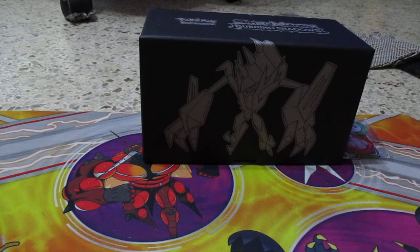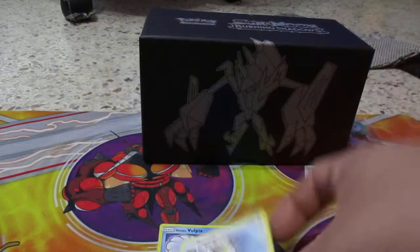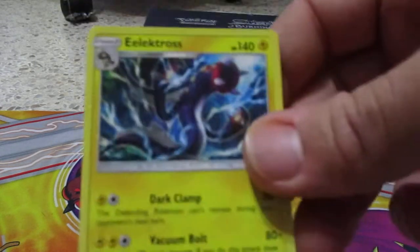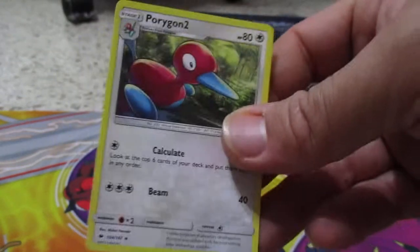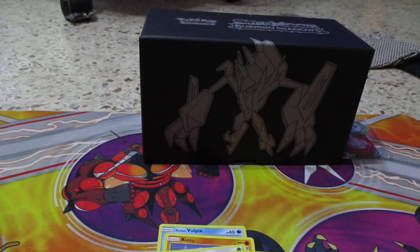I'm actually trying to get any GXs or Snorlax. Here's the code card. We have an Alolan Vulpix, Meowth, Riolu, Alolan Grimer, Ledyba. We have a reverse holo Krogunk, Electross, energy card, trainer card Pull Town, Porygon2, and Weakness Policy. Let's sleeve them up real quick.